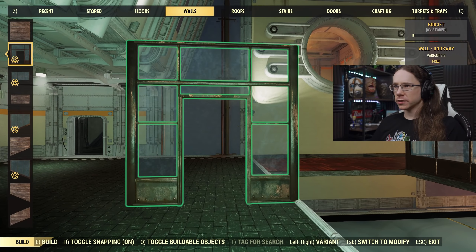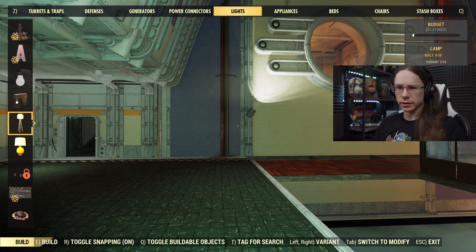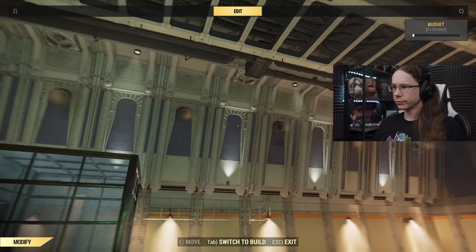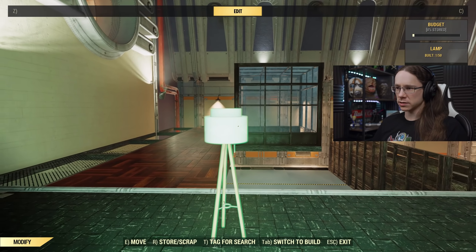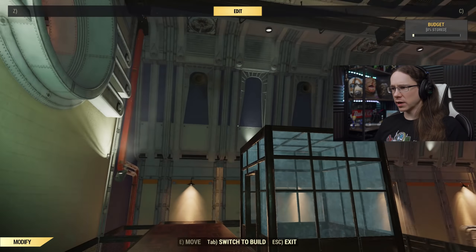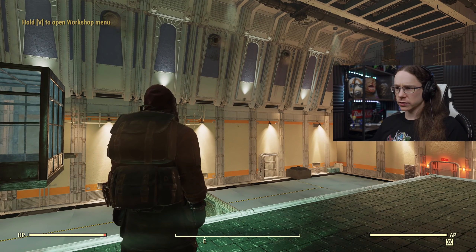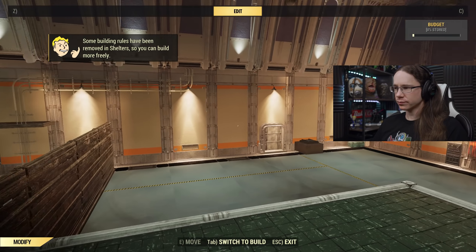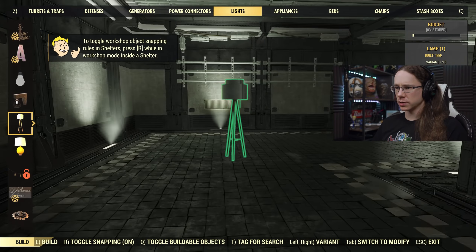The same power system from the base camp exists in shelters, which isn't surprising but is a bit illogical given there's clearly power already present. Some powered lights require generators. We also can't do anything about the existing default lighting in the spaces — you're stuck with it — which is not ideal. One cool thing: you can decorate the corridors too, which I like.